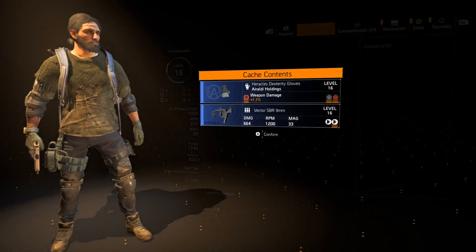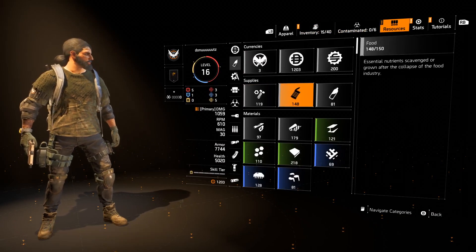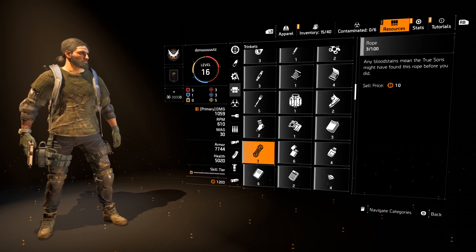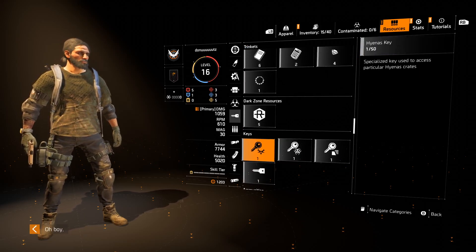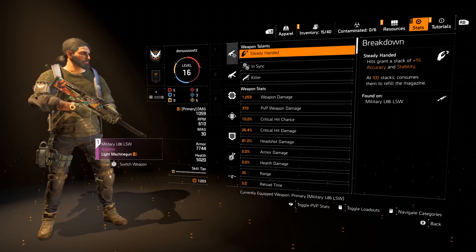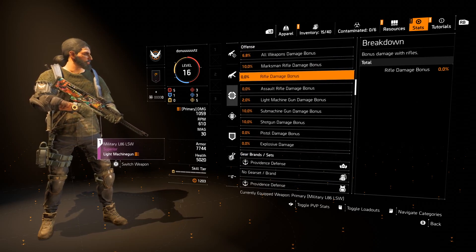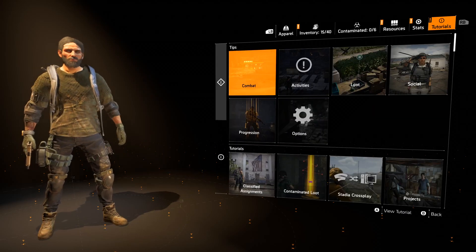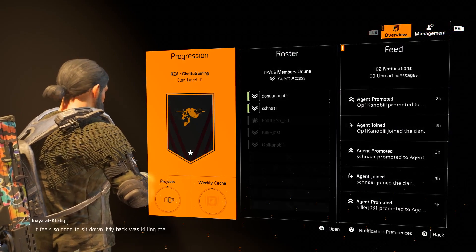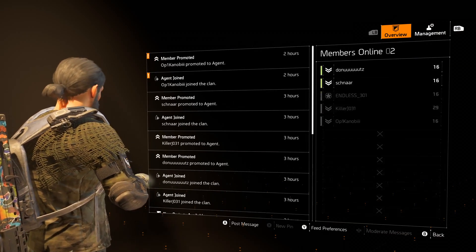Just quickly claiming — a Vector SBR9, looks pretty sick. We've got resources here. That new resource — the dark zone resource. Cool. We've got dark zone keys, a whole bunch of keys and some of that as well. Stats — I'm not really too sure if you guys are aware of what these stats are. You can drop them down in the comments section below. Tutorial stuff — quite a lot of stuff all over the place.